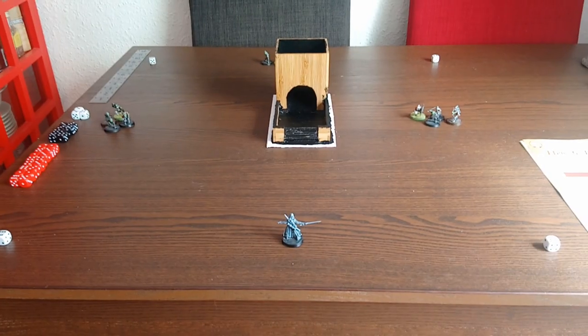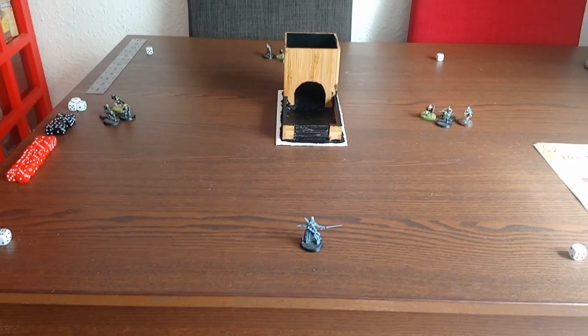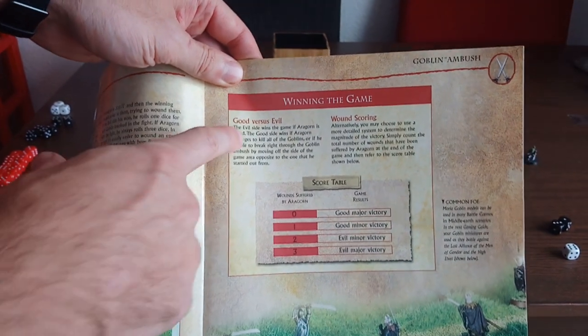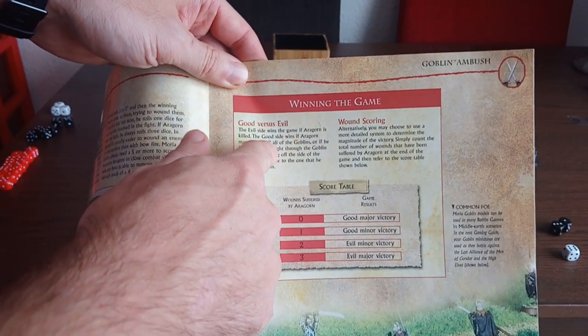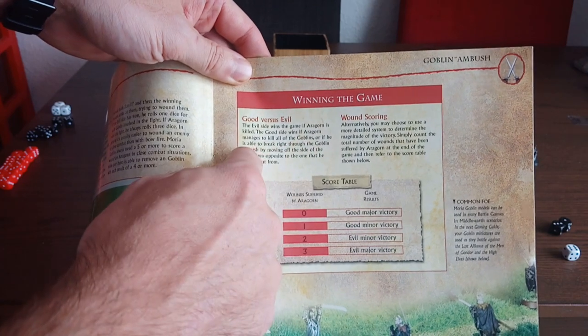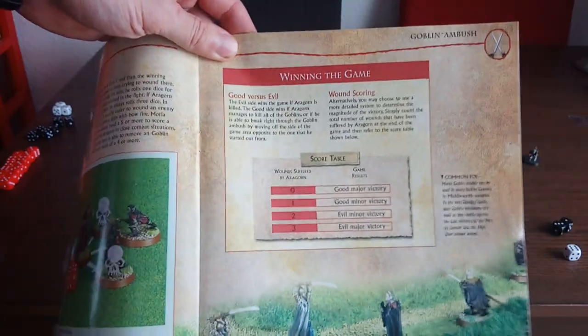I have set up a two foot by two foot gaming area, which is represented by the four white dice in the corners. Good versus evil: the evil side wins the game if Aragorn is killed. The good side wins if Aragorn manages to kill all the goblins, or if he is able to break right through the goblin ambush by moving off the side of the game area opposite to the one that he started out from.